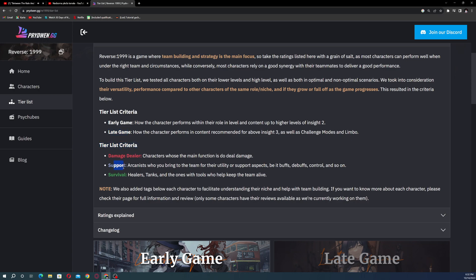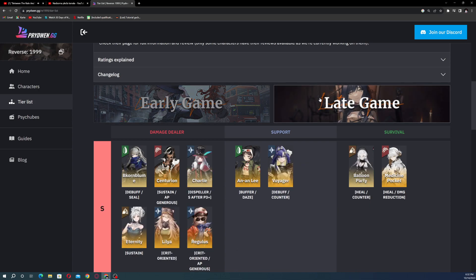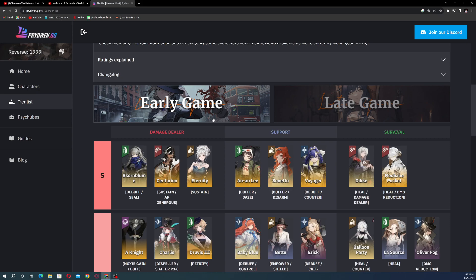The tier list criteria are: early game and late game performance; damage dealer (main DPS); support characters for buffs, debuffs, and control; and survival types — healers, tanks, and characters with tools to keep the team alive. We'll focus on the early game for now.